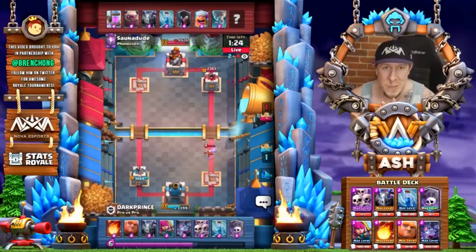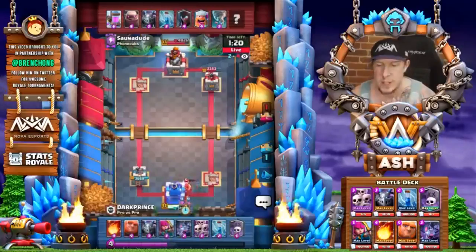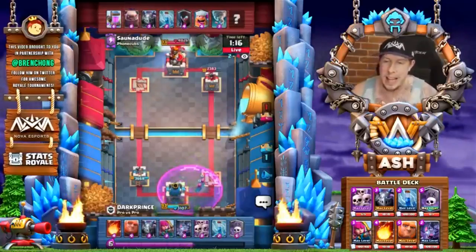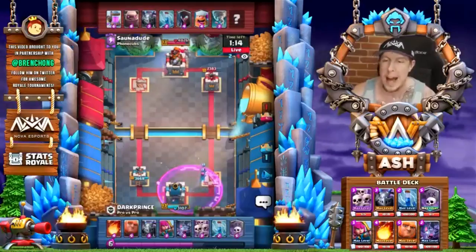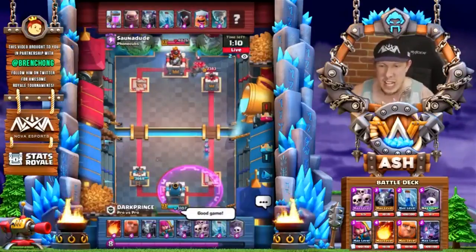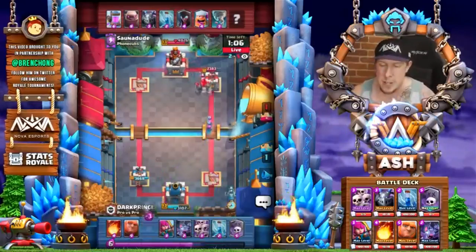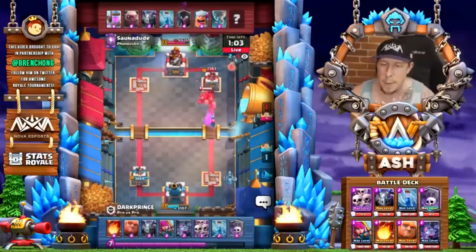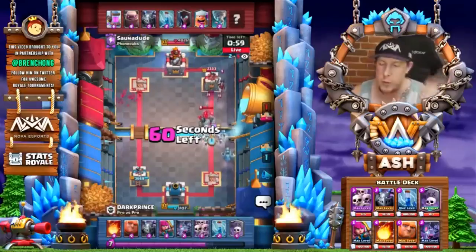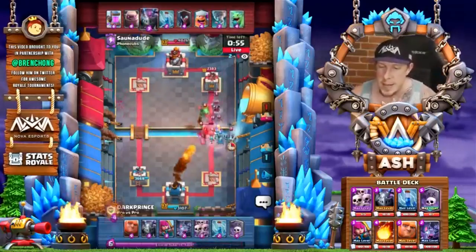We're only about halfway through this match, because it could be anybody's game. But remember that Sauna definitely has the advantage as we get into double Elixir time. The big Golem dropped behind his King Tower, knowing that he has an Elixir lead — actually, a lot of an Elixir lead. It's going to be trouble for Dark Prince. I talked to him before the video, by the way, and he said he has no problem doing a live match and showing losses. So win or loss, we're going to share this replay either way. Another Skarmy down.